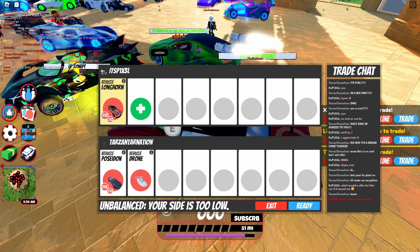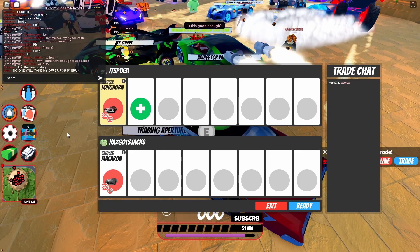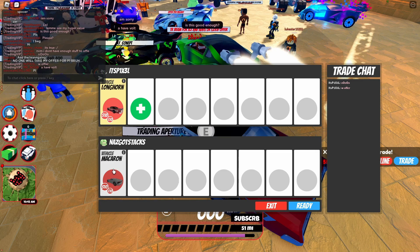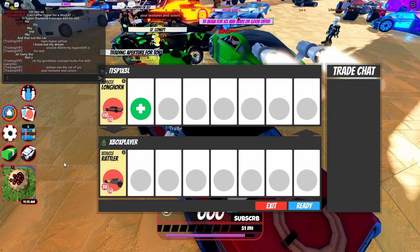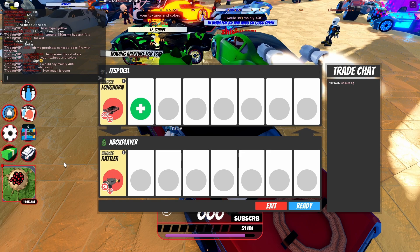Then I was offered a Macaron, which is also a pretty good trade. I have no doubt the Longhorn will settle at around two and a half million as most seasonal cars do, so the Macaron being worth more makes this an automatic win. The third trade was someone's Rattler, which is also a fair trade.